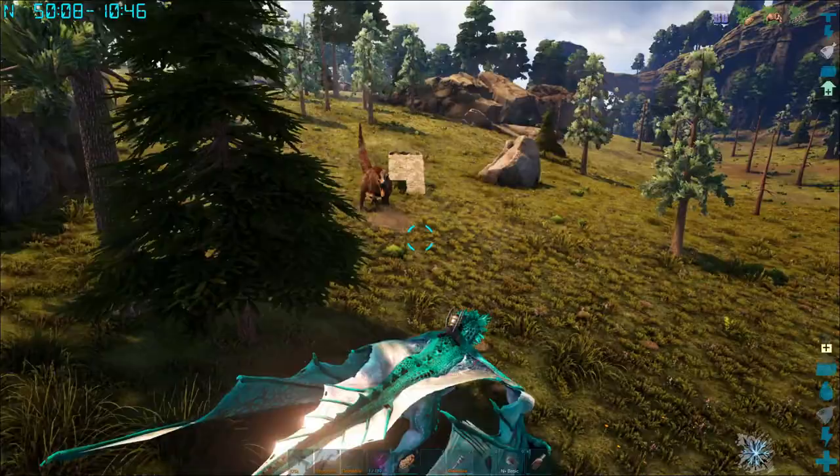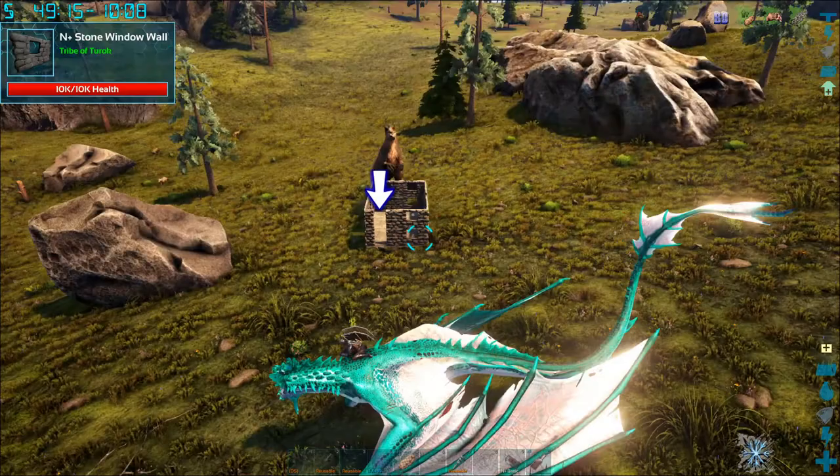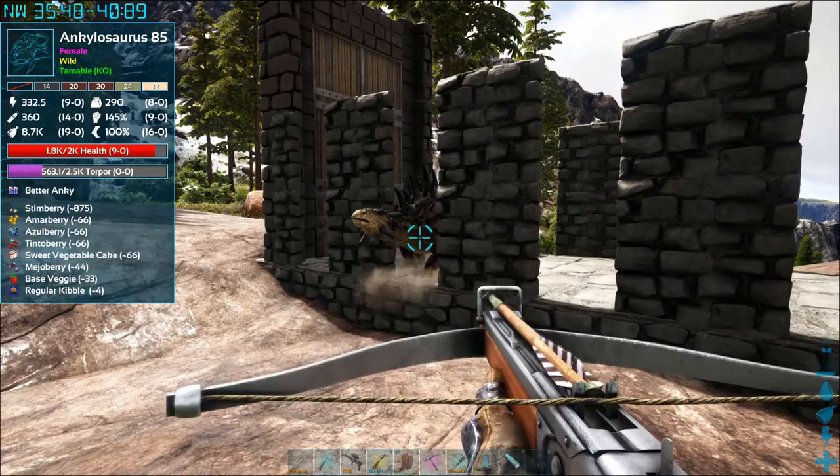Some of the larger tames will need to be trapped. Here's what I did: try a small pen with foundations, walls, and a ramp on one side. You'll need a door if you plan to escape out the other side. If the dino you're trying to tame is too large to fit through a door, you can even just use the door structure instead.